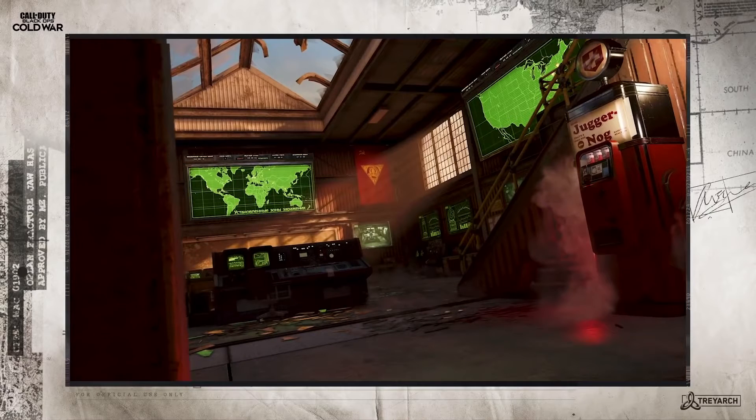In the next shot we see this computer room with our trusty Juggernaut machine, looking like it's all powered up. As far as I'm aware there's no little generator box next to it, so I'm not sure how it's powered — if we have to do the main power or if it's just always powered up, just like in Die Machine.